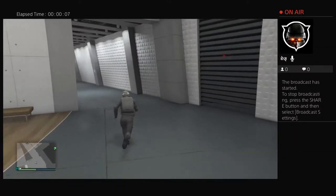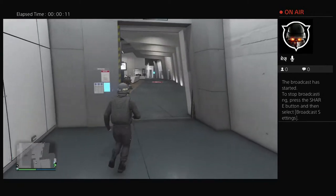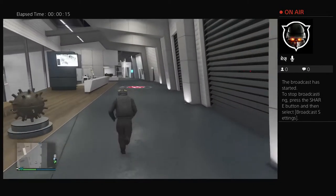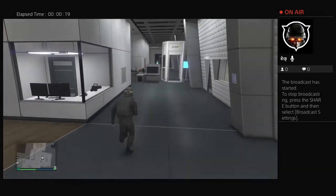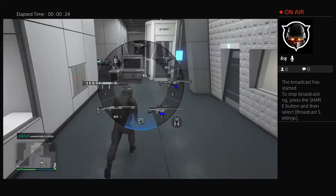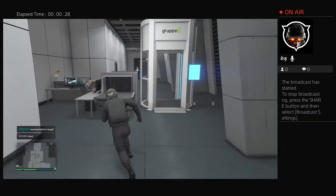I'm going to show you how to get the minigun ammo for free. You need to have a facility — you can see I've got one. If you go here, there's minigun ammo, but I haven't got the minigun at the moment.